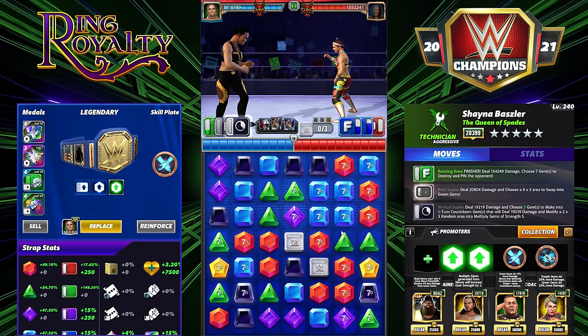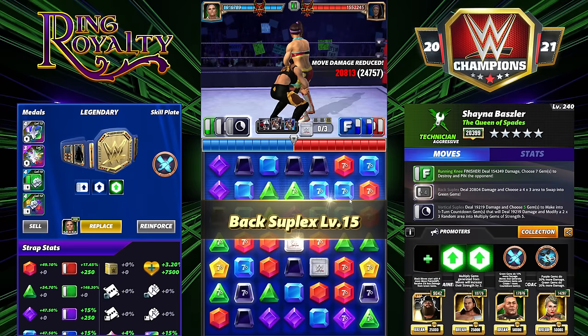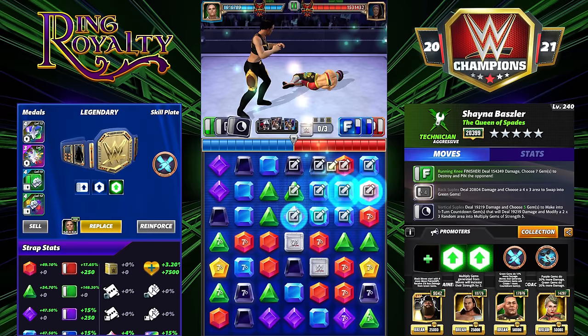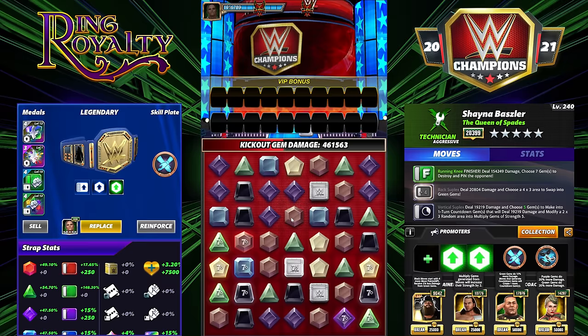Now the countdown gems are going to go off. We're going to get all of these random multiply gem areas out. You can see 86k on the times 7 — that would obviously be higher running Double Fury. I would definitely run this moveset Double Fury. Now we're going to choose a 4x3 area and you want to choose the area that hits the most multiply gems. We're getting all but two here. We're also going to pick up four extra greens, and we're going to do a million damage on turn two. It'll recycle but it is a two-turn cycle — it hits super hard.